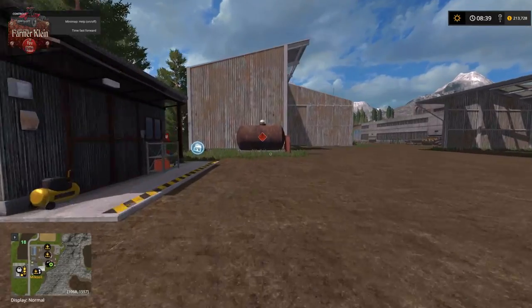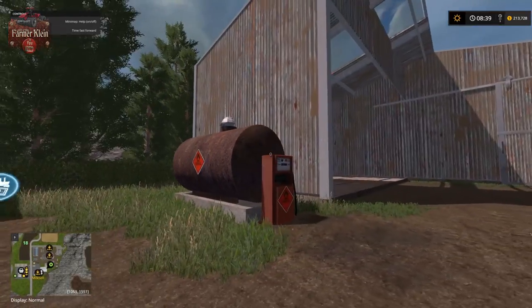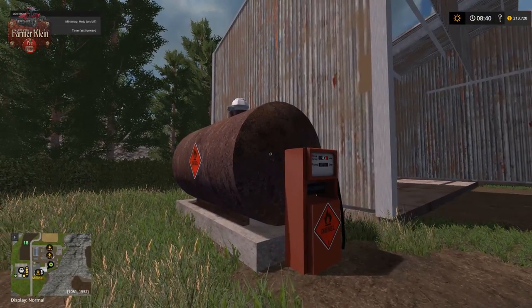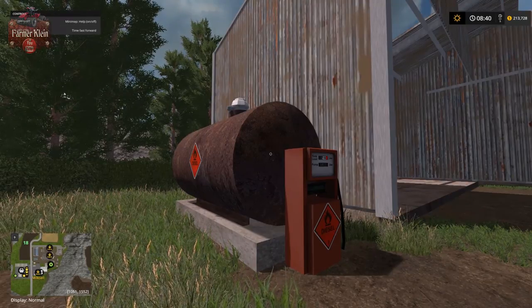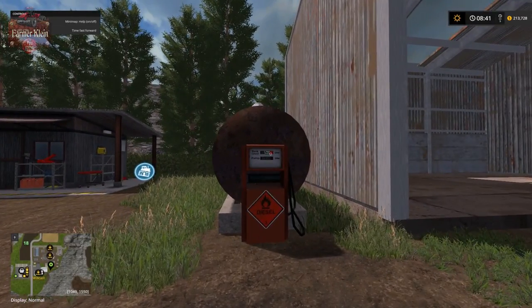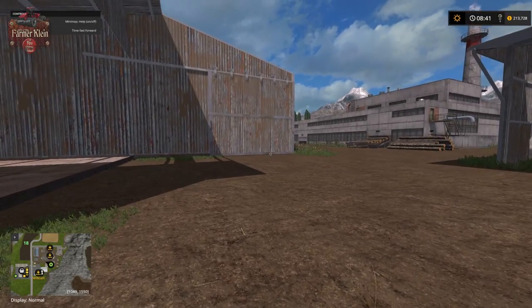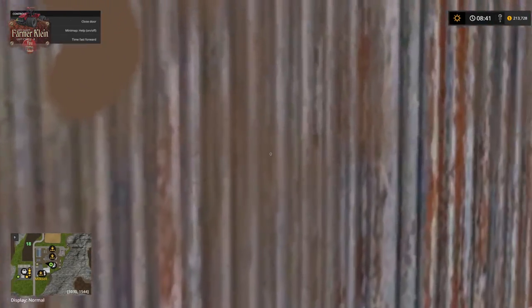There's a vehicle customization shop trigger here and then fuel. Scattered around the map are fuel pumps — this particular one already has 5,000 liters of diesel fuel in it. We'll find other tanks around the map that do or don't have fuel depending on the pump.